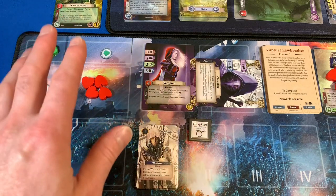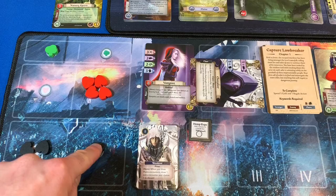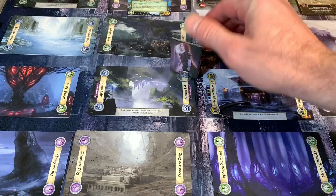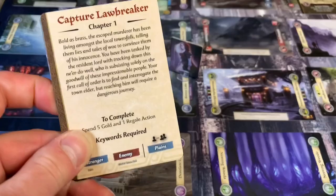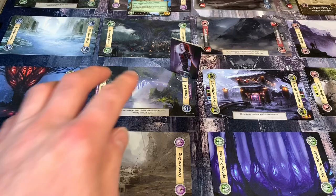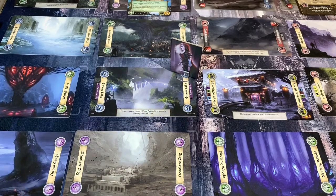We've also camped with our Watcher since she has no more action points, but we have one more with our Vampire. Claudia is going to use that action to move right back over to the Serene Lake — she's a big fan of it. The reason we're going there is both of our keywords are found on the blue cards in theory. We already have our enemy, so we need to find either a stranger or a plains card. Since there isn't an encounter there, we have to draw one.